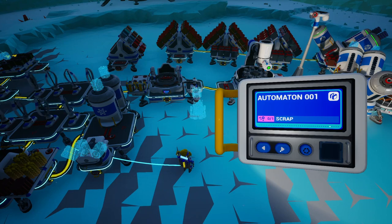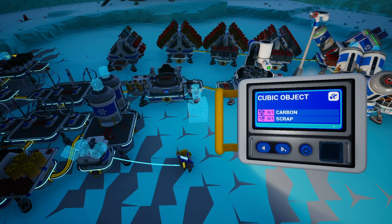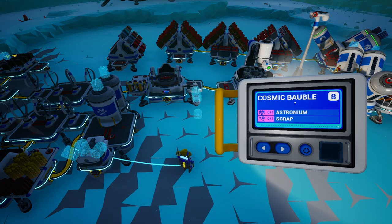We've already completed the first year using these Automation Items. Then we've built tons of Cubic Objects, and then in the last video we built tons of Stellar Objects, so we'll complete the second and third year using those. For the fourth tier, we'll need Cosmic Bubbles, so that's what we're gonna focus on in this video.